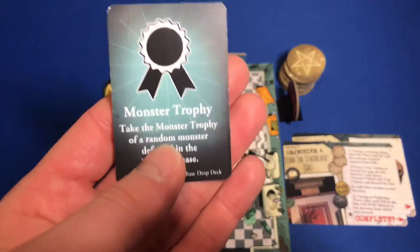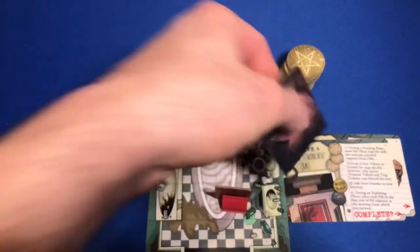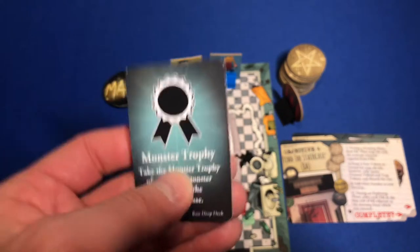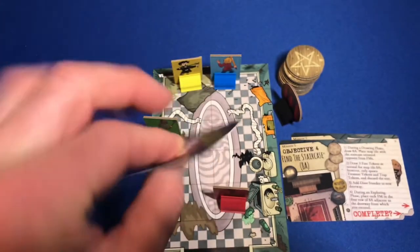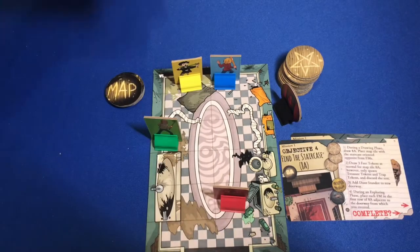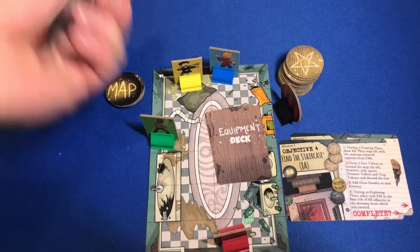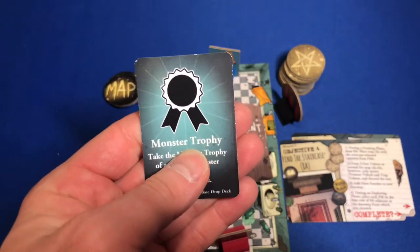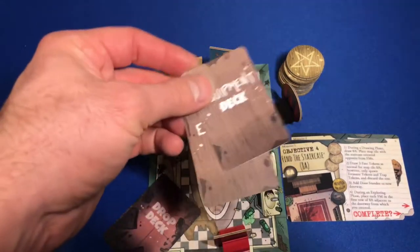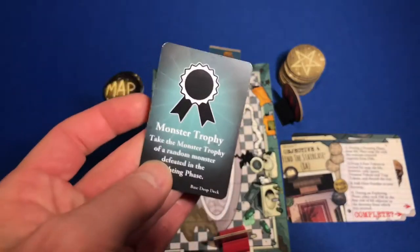The next thing I want to talk about is these monster trophy cards. I picked one of these up in the drop deck. During this prototype playthrough, these really don't do anything, but actually they're a really powerful card. What these trophies are going to do is unlock a whole small deck full of items and equipment that you'll be able to put into this equipment deck. You can unlock that deck and add it to your equipment deck, gaining more new and more powerful cards based on what trophies you're able to uncover.